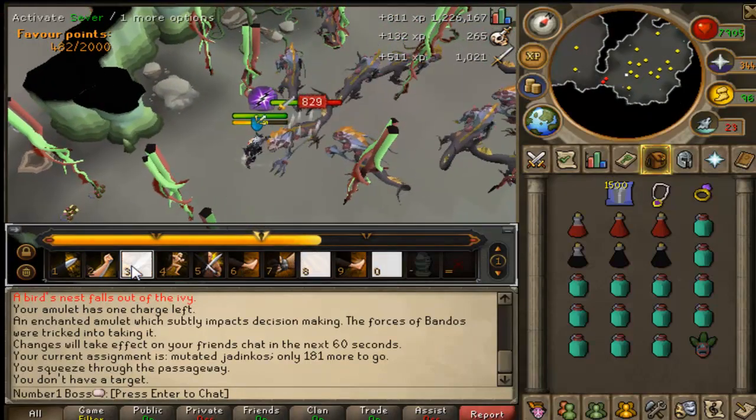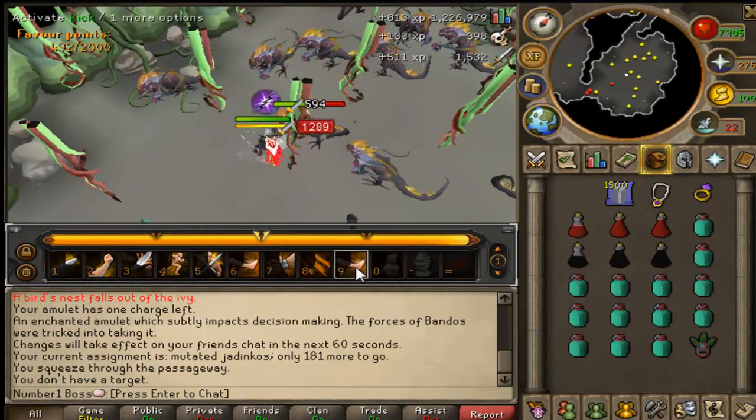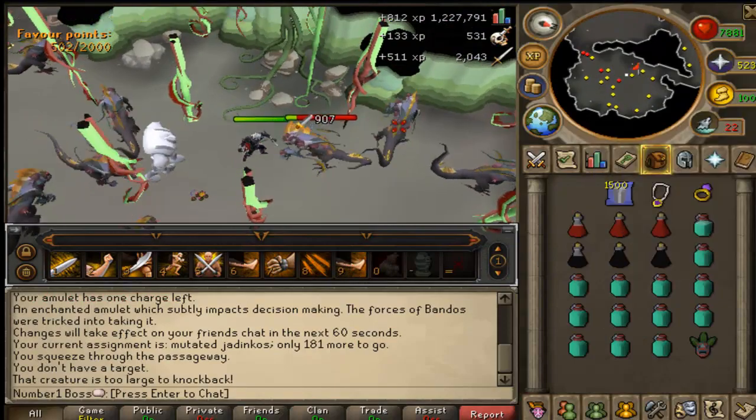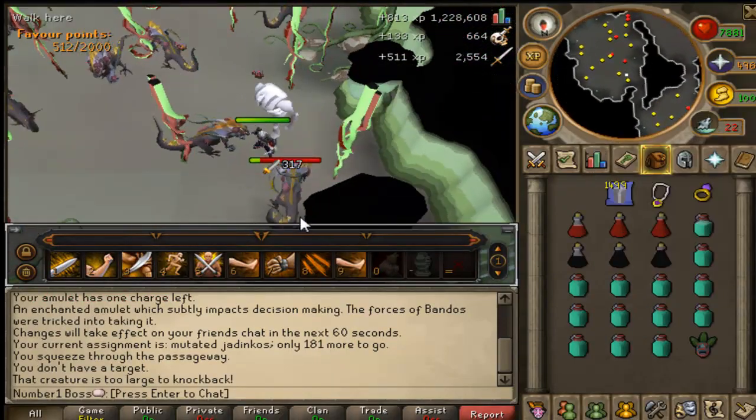The Slayer experience per hour here is 70k, and I got 6k experience per overload dose, so 72k an hour to be exact. Now that is worth the Steel Titan. I did use my Steel Titan quite a bit on this task, which is kind of the annoying part - it's not really AFK at all.